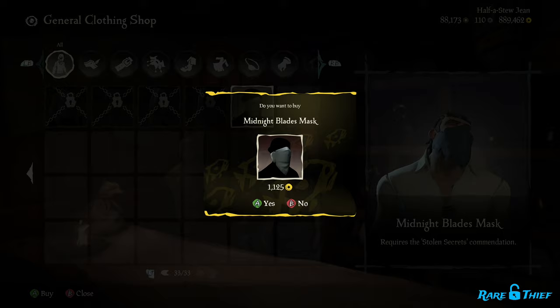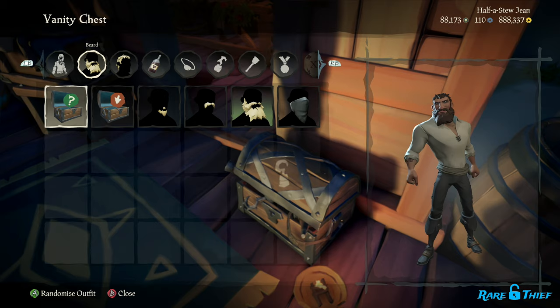You'll find it under the Beards section. Once you have purchased the mask, go to the Vanity Chest to equip it. Again, you'll find the Midnight Blades Mask under the Beards section. With your sneaky mask equipped, it's time to plunder the seas like any true thief would.